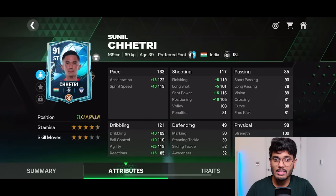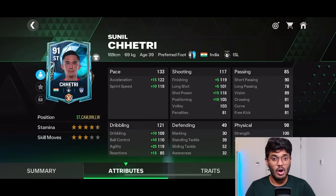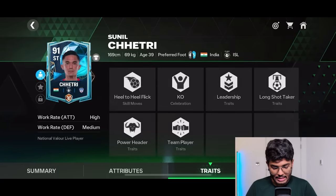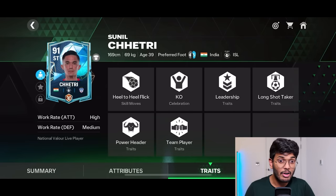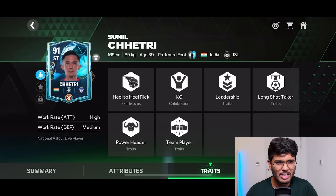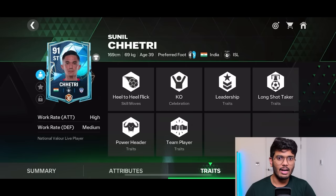Thank you EA for giving a nice card, though I think the rating should have been better if I'm being honest. Hopefully we'll see more Indian cards in FC Mobile. These are the stats of Sunil Chetri — for people interested you can pause and have a look. His traits include long shot taker, power header, and team player. I don't think the power header is going to be very useful though because he's not the tallest.